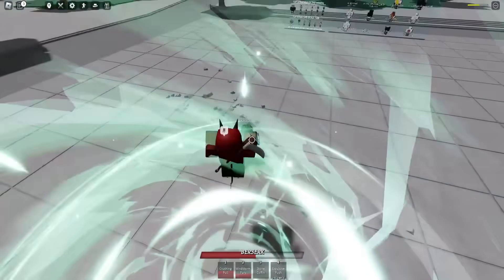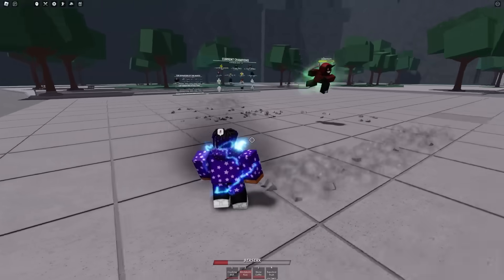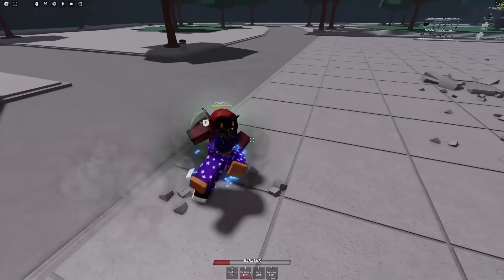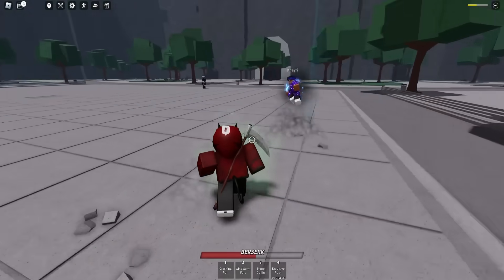Kairi, have you even seen the new Tatsumaki ultimate move? Kairi: Oh, there's a new ultimate move? No, I haven't. Demon: Dude, it's actually incredibly overpowered. You know how her name is Terrible Tornado? That is exactly what the new ultimate move is called.